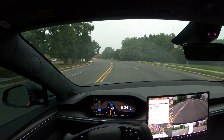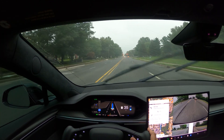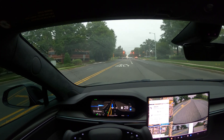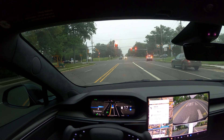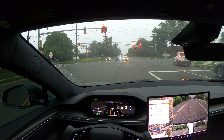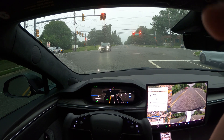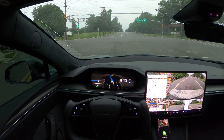Hi guys, welcome back to another video. Today it's a little bit of rain and I just want to test the FSD in the rain. Let me just set the wipers on automatic mode for a second. I want to test FSD 12.5.1.1 during this kind of weather. I am getting a weather warning here that FSD may be degraded because of poor weather, which is detected by the car. Let me fix my camera a little bit — okay, I think it's fine now.